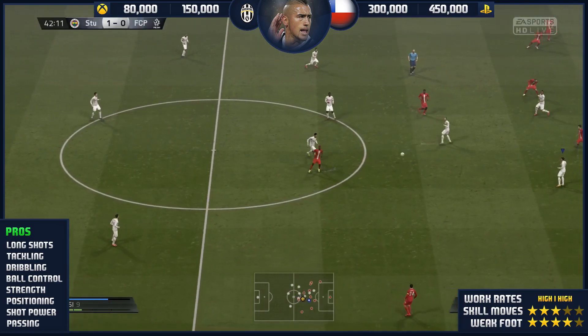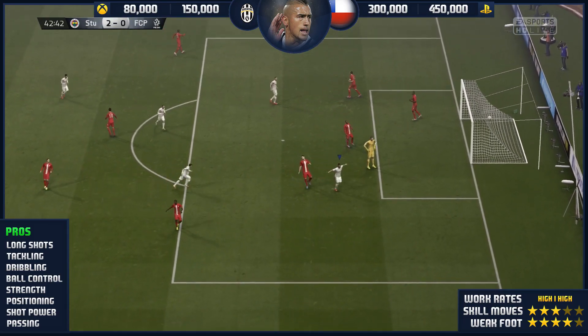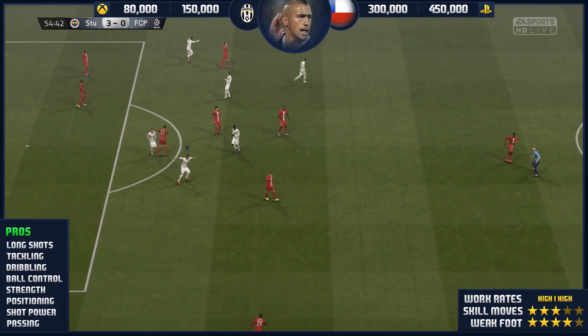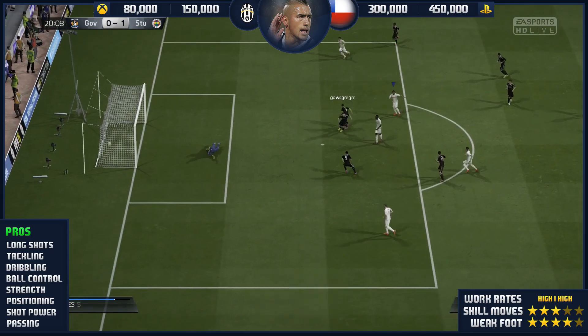In terms of pros, long shots like I've already mentioned, and tackling — he's a very combative midfielder who gets stuck in. He's not a playmaker, hence why he had zero assists. I want him to be a ruthless midfielder that takes no prisoners, gets in the box late, gets back in defense. He was playing from CAM and he played in there very, very well.